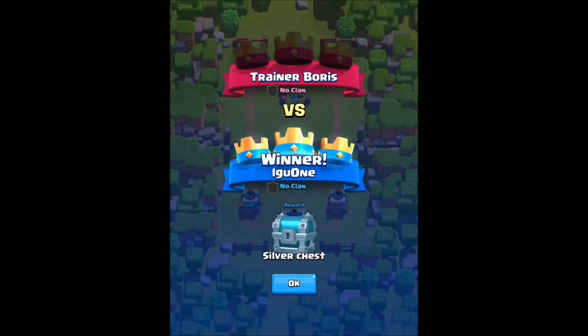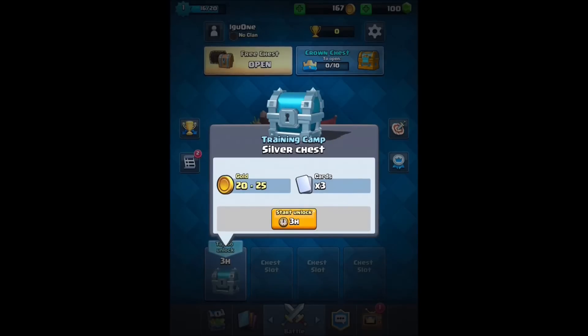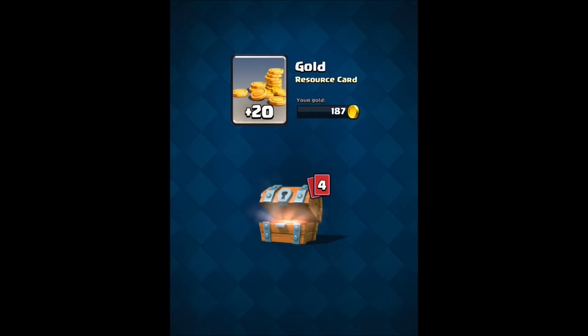A silver chest! Okay, so all these units are now unlocked — these guys can pop up in chests now. The next one would actually be a real arena, so we're going to close that for the moment. Three hours — I'm going to spend the eighteen. Oh wait, what is this? A free chest open — maybe that's for completing something. I don't know, I don't care. I got gems.